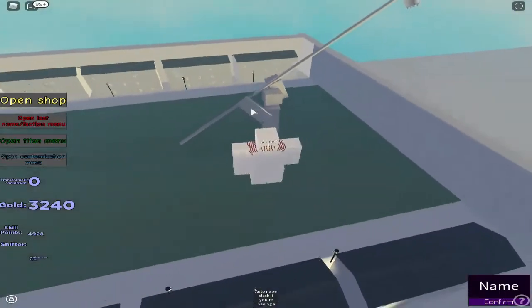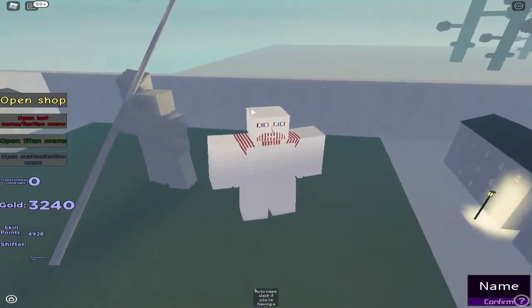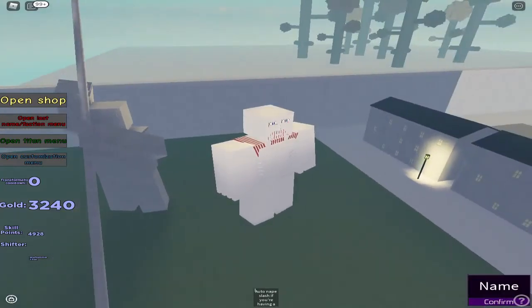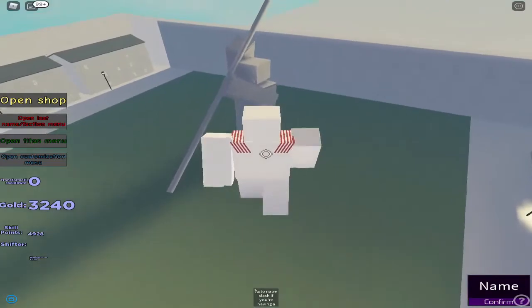By the way, in my perspective, the Warhammer is the most broken titan in this game. It does insane amounts of damage and it's got godly moves. So the second move is one of my favorites — it's the spikes.